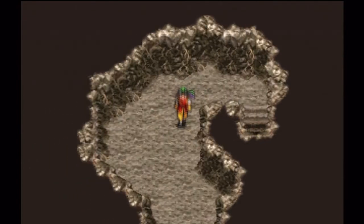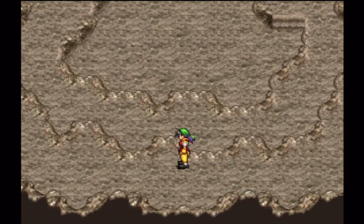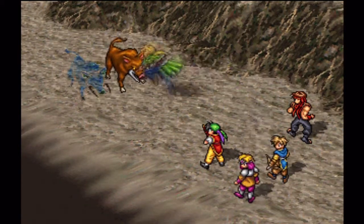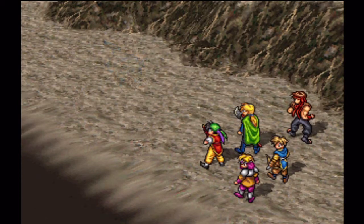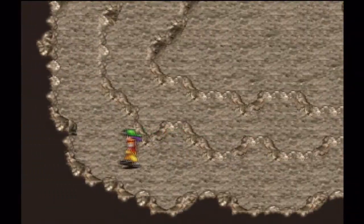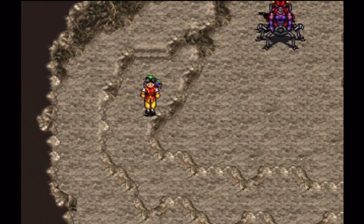Go up these stairs. Boss lady doesn't look very nice, and wild boys — two of them this time, instead of the one in the field of Gregminster. We got it under control. We are pretty awesome. Why is Kanan helping? Little scaredy cat.